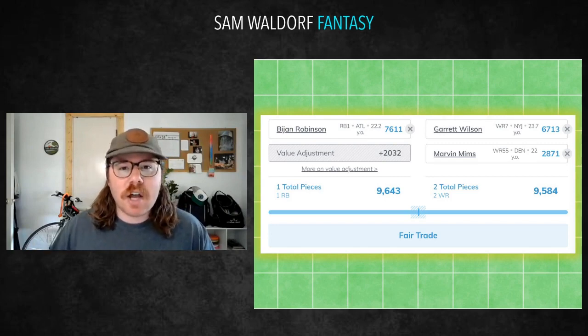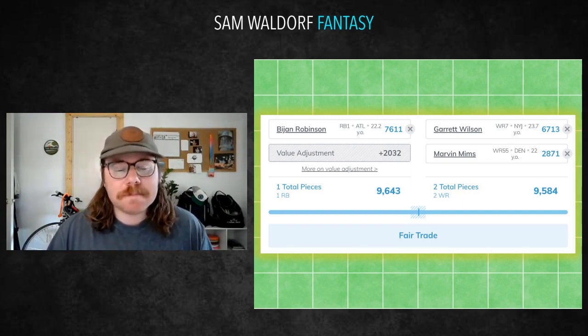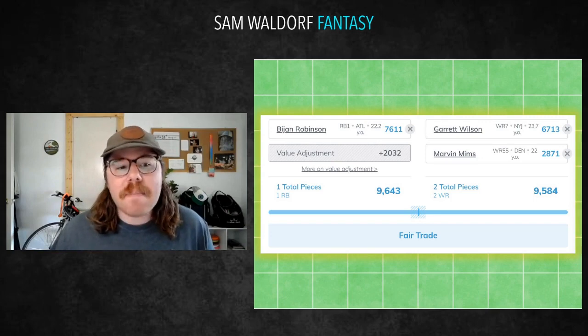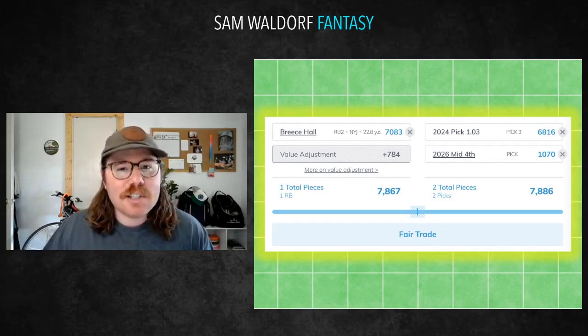For Bijan Robinson, I'm going with Garrett Wilson and Marvin Mims. I do think Bijan is higher rated than Garrett Wilson startup value wise, which is why I'm okay adding Marvin Mims on top. I talked about Mims being someone I'm okay trading away — he's still young, still has a little hype — and adding him on top of Garrett Wilson could get you someone like Bijan Robinson.